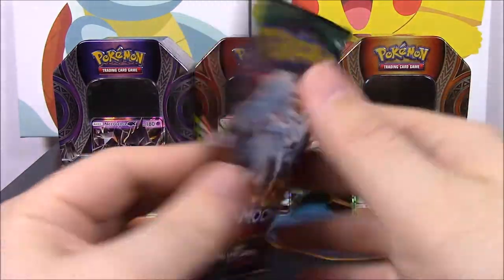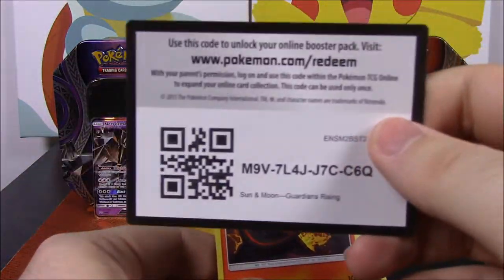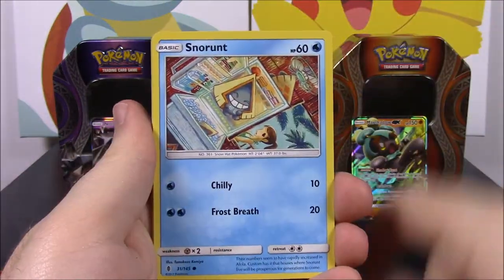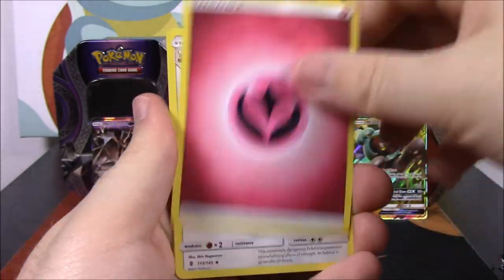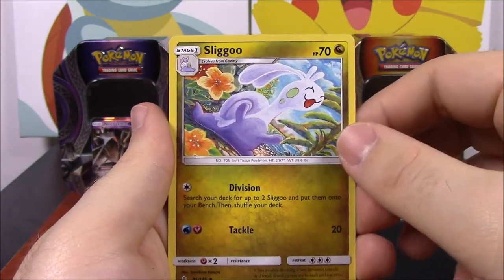Nothing really good there. We've got a Tentacruel on the front of the next pack. And we have a Salandit, Murkrow, Snorunt, Patrat, Gligar, Silvally Reverse Holo, and Villanox as a rare. Fairy Energy, Bewear, Bircket Hill, and a Silvally.